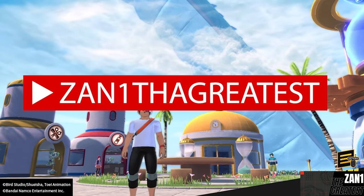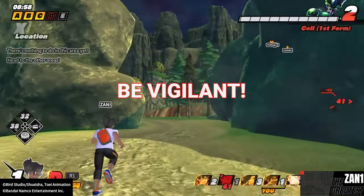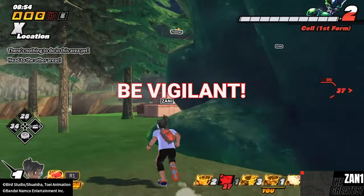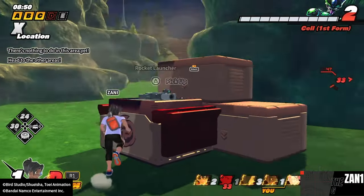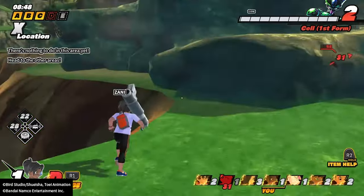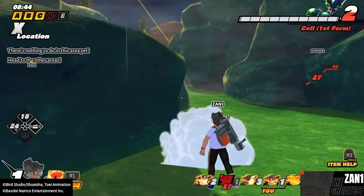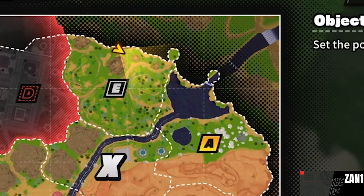Tip number one: be vigilant. I feel like this is self-explanatory but at the same time it's not. Being vigilant doesn't necessarily mean sneaky or hide all the time — it means move with quickness, move with swiftness, but also do all of those things. Stuff like hiding, or when you're going around the map, make sure you're traveling around the outskirts.